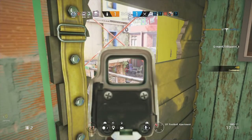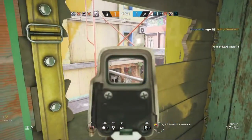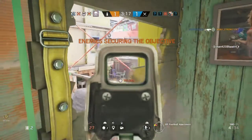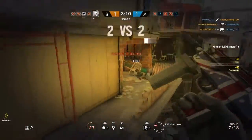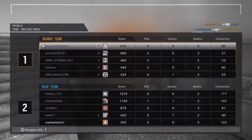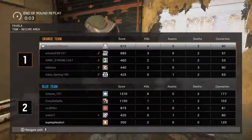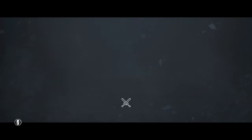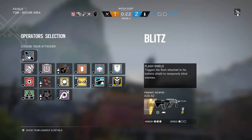I'm going to go over the damage of a variety of guns, suppressed versus non-suppressed. The C8 SFW: suppressed is 32 damage, non-suppressed is 38. The AUG: 34 suppressed, 41 not suppressed. The 416: 35 suppressed, 42 not suppressed. The MP7: 28 and 34. The FMG-9: 24 and 29. The P90: 17 suppressed, 21 non-suppressed. The OTS-03: 72 suppressed, 85 not suppressed - this is one you could use it on. And the UMP-45: 32 suppressed, 38 non-suppressed.